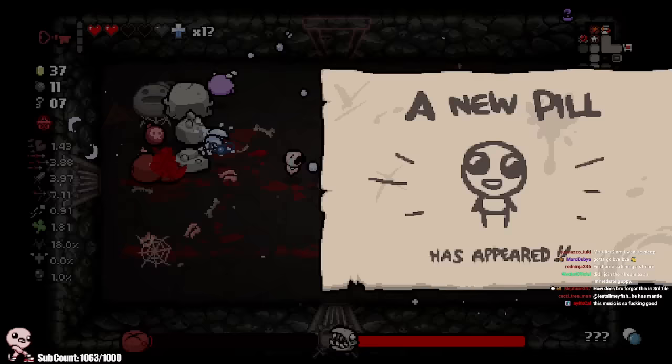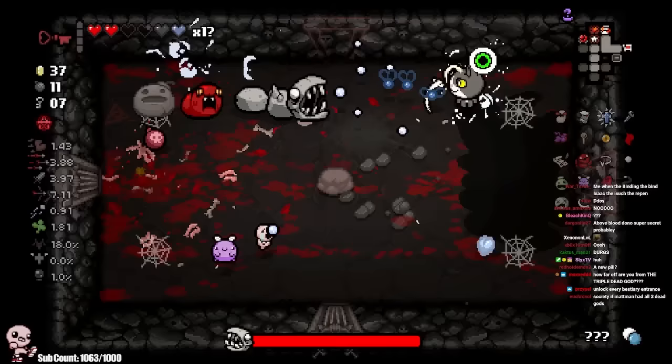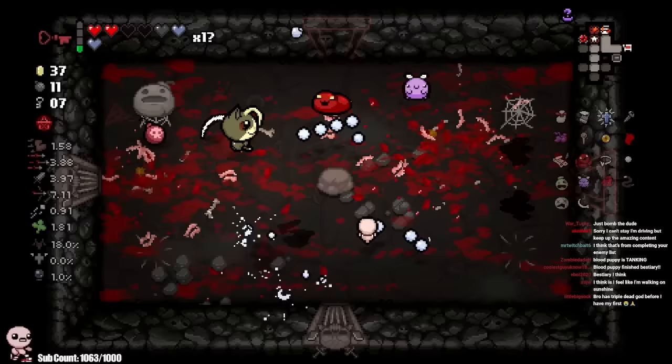A new pill — what did I do? Ow! Blood Puppy, you're a madman, a maniac really. You need to be put in the insane asylum and never come back. What did I do to unlock a new pill — did I, like, smile at the camera? Blood Puppy, seriously, blow up. Thank you. What is this pill? Speed up's nice. Blood Puppy is tanking — Blood Puppy was the absolute juggernaut.